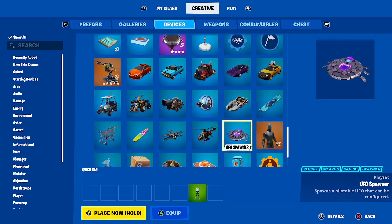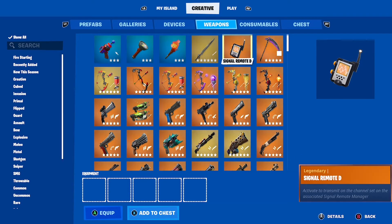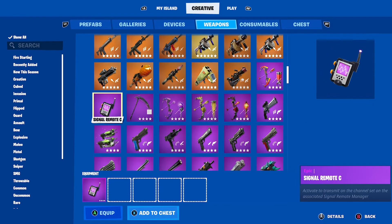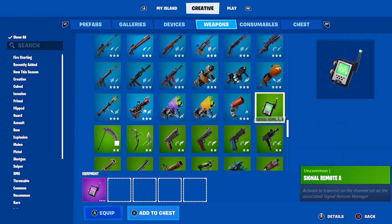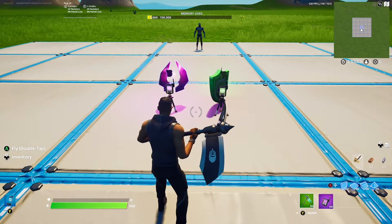The example could be a damage amplifier or a health power up. Next, go to your weapons and get the Signal Remote item. You can get the gold, purple, blue, or green one. You are limited to four types as there is no grey one.